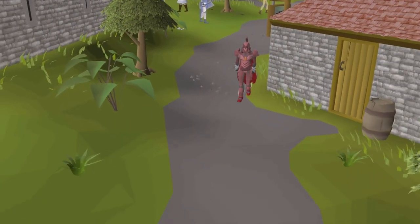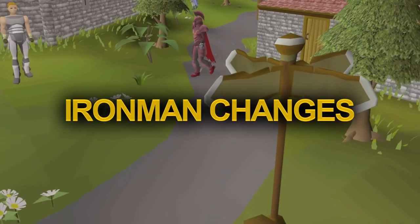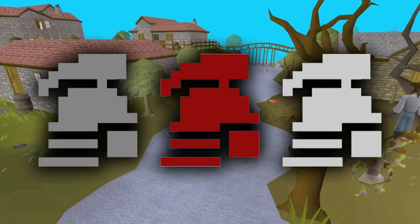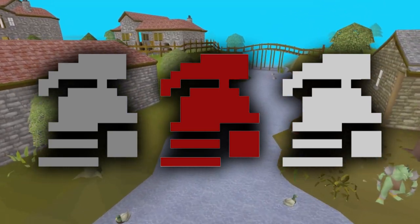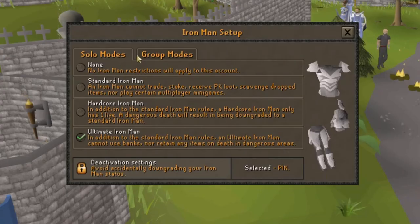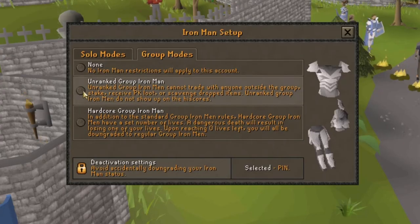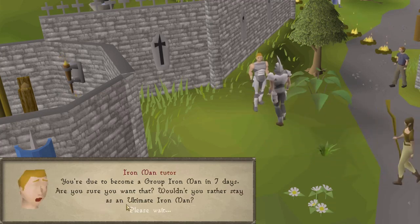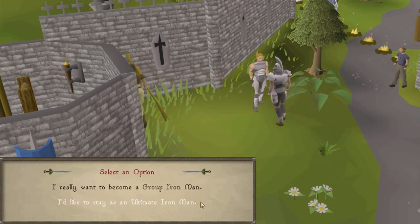Firstly, we had some fairly big changes for Ironman. Any Ironman account, whether you're a regular, hardcore, or an ultimate Ironman, you can now speak to the Iron Tutor in Lumbridge to become an unranked group Ironman. The process takes 7 days to occur, so if you change your mind after requesting to change, you can revert it.